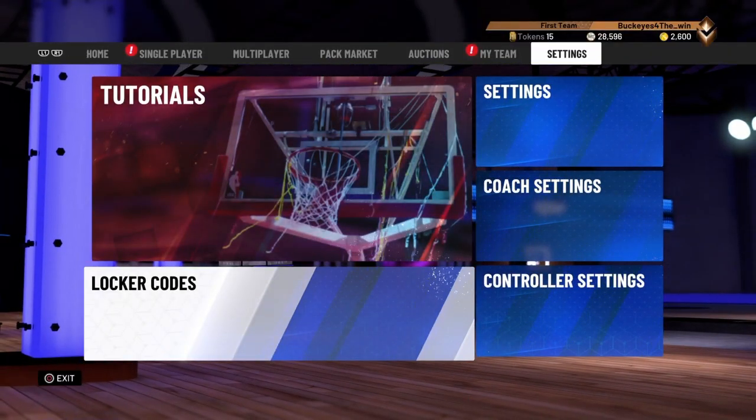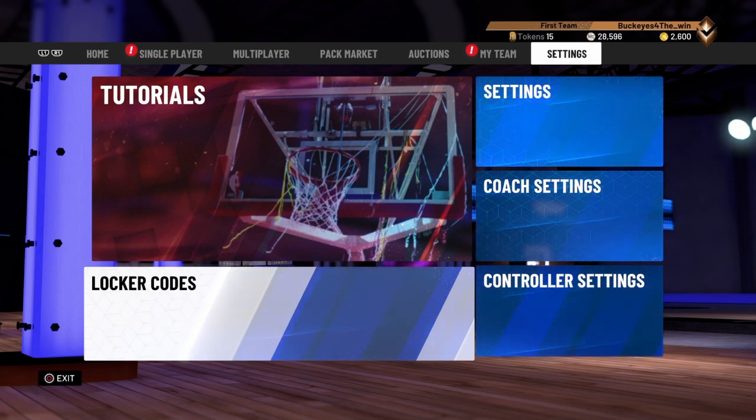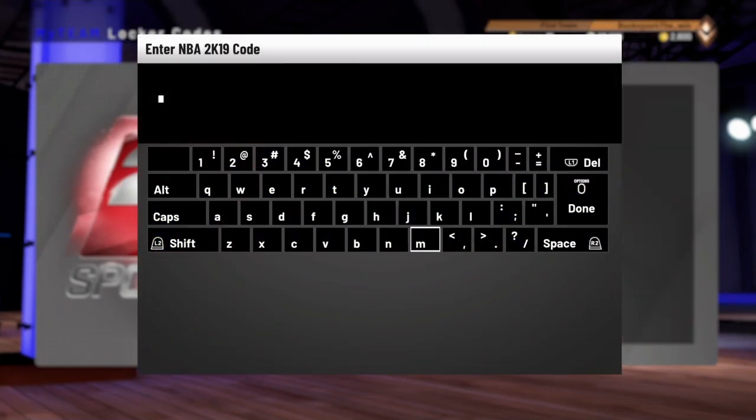Next we'll save the pink diamond locker code for last. Now we're going to do the second Christmas code. It starts off the same as the code we had before. It's: MARY dash 85YQM dash ULZ7M dash DCA7J dash VAVFMH7VFMH7.